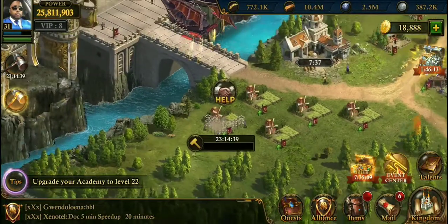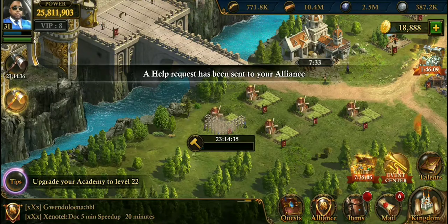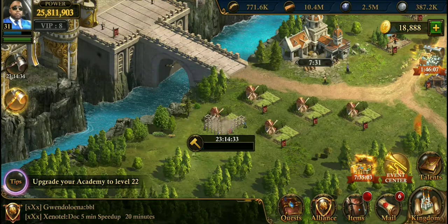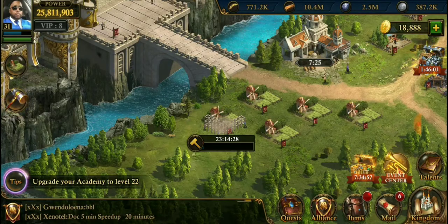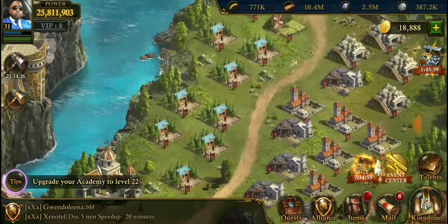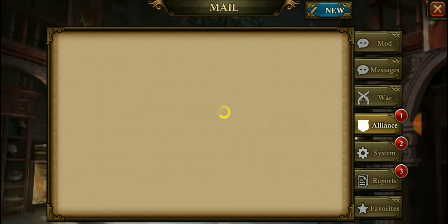We're gonna get a farm up — 23 hours — and speed that up as needed. We're also gonna get another builder and get these other farms up, because food — man, it shouldn't be this hard to get, it really should not be.